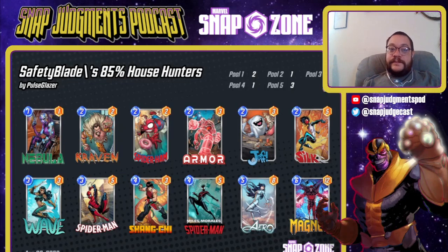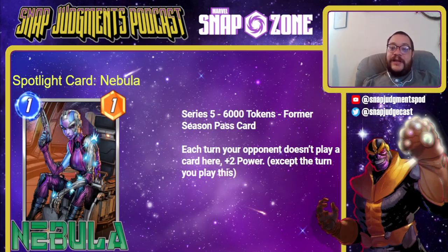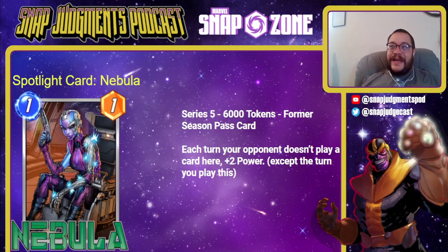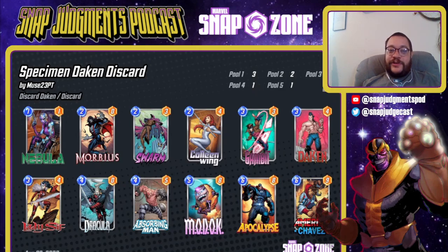Our next Spotlight card is Nebula — Series 5, six thousand tokens, and a former Season Pass card. I could not more strongly encourage you to buy the Season Pass; it saves you money down the line. Nebula's ability: each turn your opponent doesn't play a card here, she gets plus two power — except the turn you play this. That seems good because it is. It's a little weak to Kitty and to move, so it's not super meta right now, but you basically force people to play where you want — and overall she's honestly just kind of great.